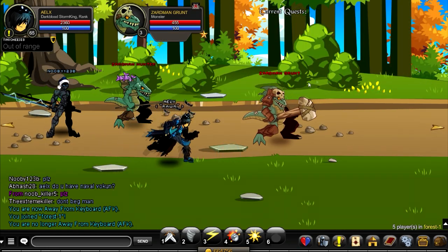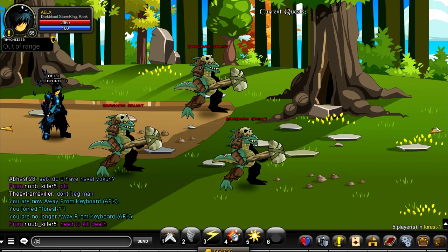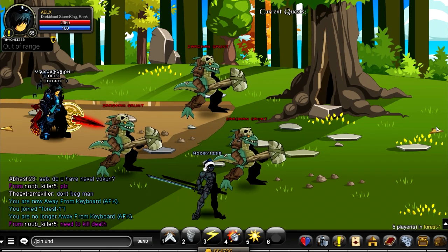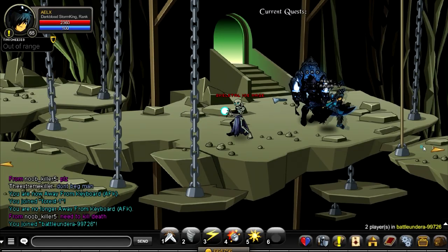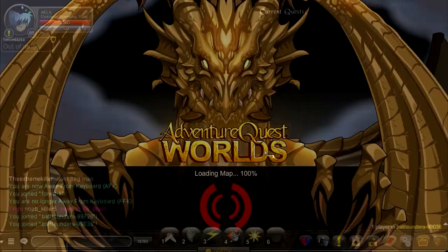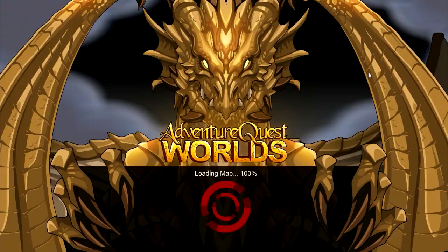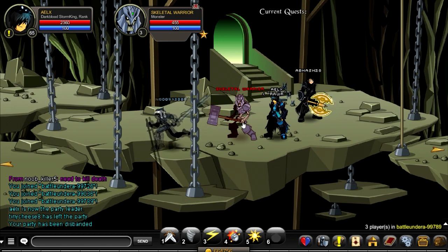The Zard Man grunts are the ones who drop a hammer, so that's one of the hammers you need. Another hammer you can get is you can do slash join Battleunder. You have to kill Skeletal Warriors until they drop a hammer.